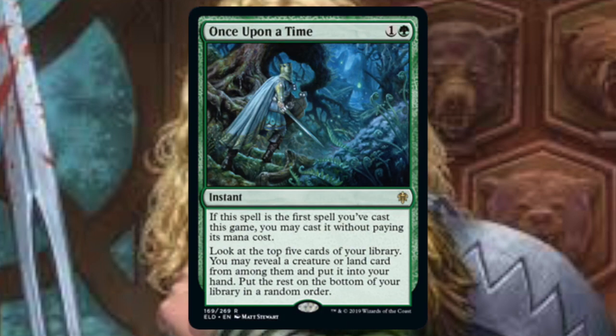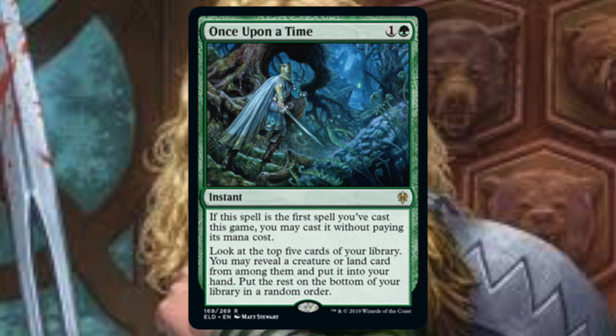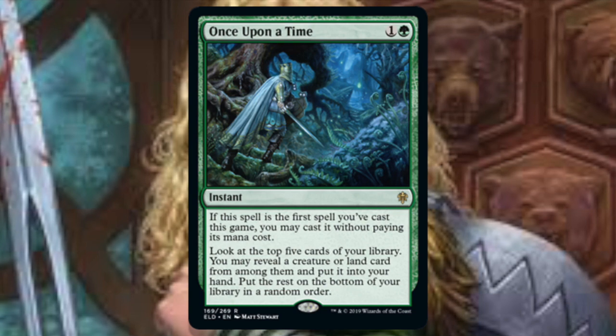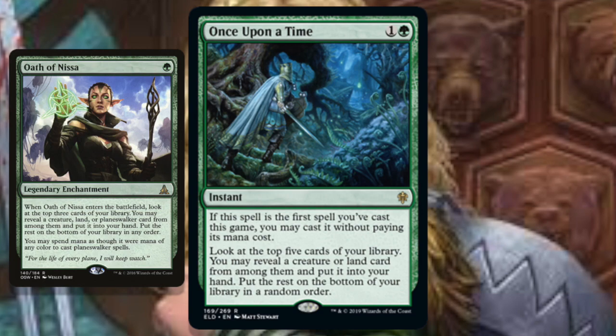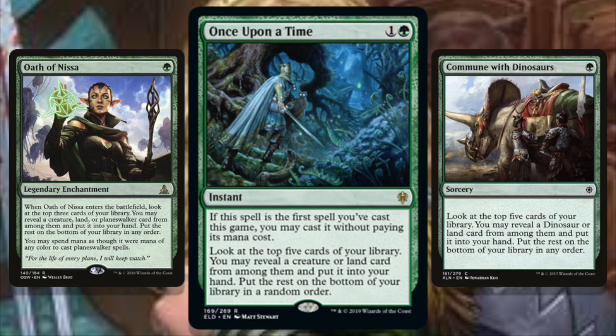Once Upon a Time — this card is gross. For one and a green you get an instant: if this spell is the first spell you've cast this game, you may cast it without paying its mana cost. Look at the top five cards of your library, reveal a creature or land card from among them and put it into your hand, put the rest on the bottom in any order. Oath of Nissa, get out of my cube! If it's in your opening hand you cast it for free; even if it's not, the effect is still great — look at the top five, snatch a creature or land to fix your mana or grab that fatty you're ramping into. It's like Commune with Dinosaurs at instant speed for any creature, and it could be free. This card is so good. Get your copies — slam dunk, jamming in your cubes.